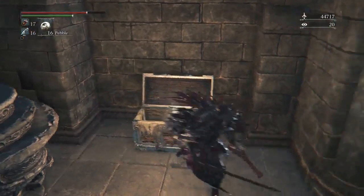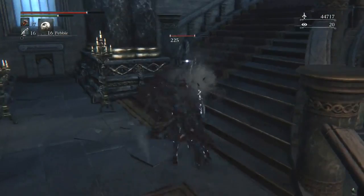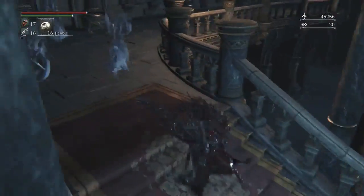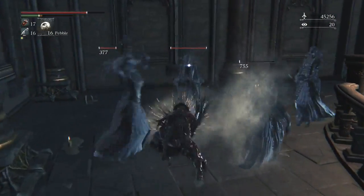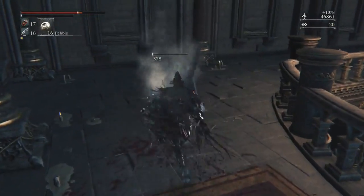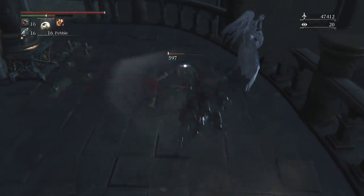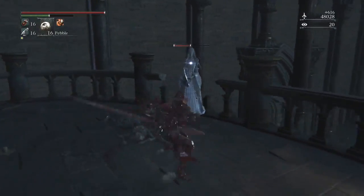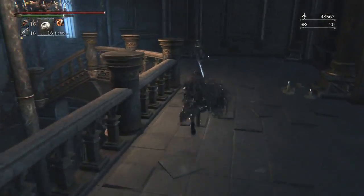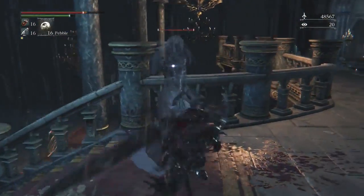Around this area I said in my live commentary that this is where you want to get skill-based and blood tinge weapons. I think the Reiterpallasch is also blood tinge. Also, if you're running a skill build and want a decent weapon, Eileen the Crow — there's a way to easily kill her when you first meet her and get her badge, then buy the Crow Daggers from the shop.